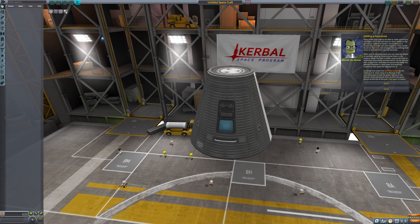If you'd like your pilot to be able to make more than one flight, he or she will need to return safely to the ground or water on Kerbin. Parachutes are a simple way to make sure that happens — they can be found in the utility tab. When you're choosing parts, you can see the details of available parts by hovering over them in the toolbox. Note that the parachute states the effective diameter in each state and the maximum safe deployment speed. Go ahead and select the MK-16 parachute, then move it to the top of the command pod so the green sphere at the bottom of the parachute lines up with the green sphere at the top of the pod. Click again to attach.